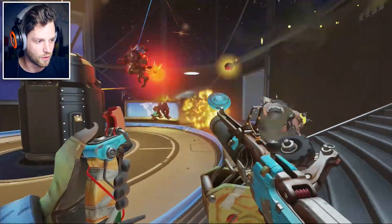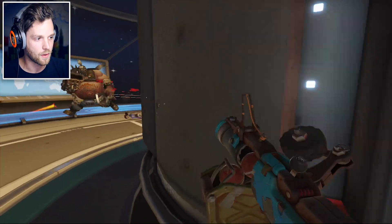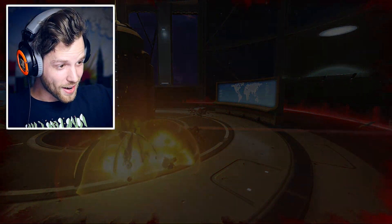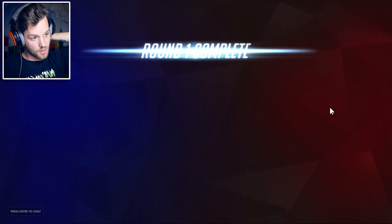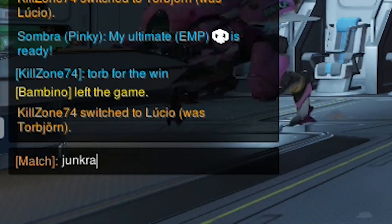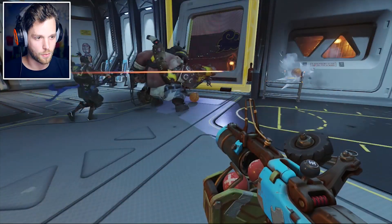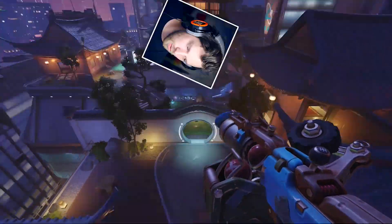Bye, D.Va. We won — objective secured! Hey, that's pretty good. I'm gonna type in the chat. Junkrat, get your life together. We'll never know what they say because I had to turn the HUD off. Boom.